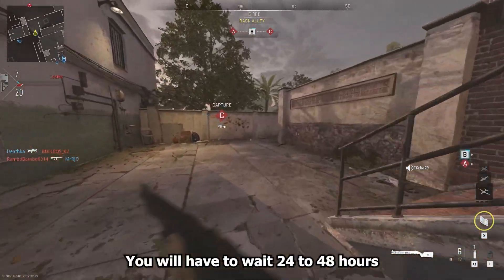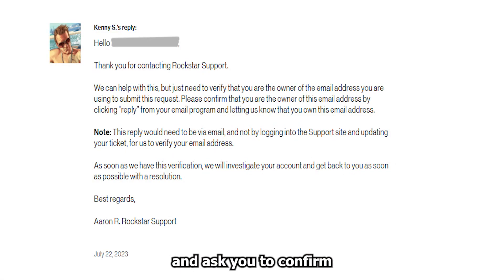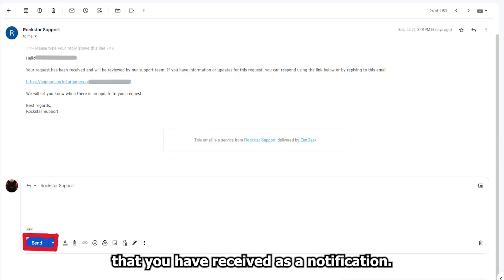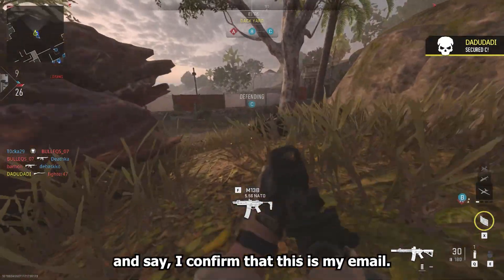Step 8: You will have to wait 24 to 48 hours until they respond back and ask you to confirm that this is your email address. To do this, go back to the email that you received as a notification, scroll down, click Reply and say 'I confirm that this is my email.'